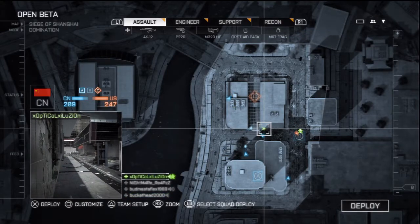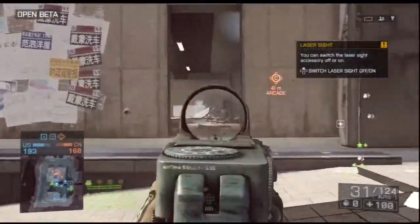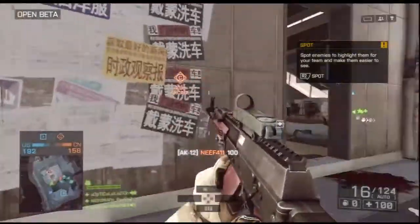They added a new camera to the spawn menu, which gives you a more strategic element. Instead of just spawning on someone, you can actually see exactly what they're looking at — whether they're getting shot at, whether they're lying down, and exactly where they are. That's pretty cool.